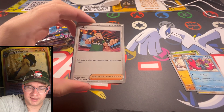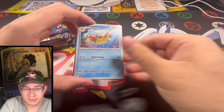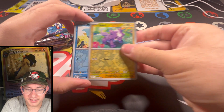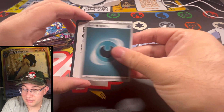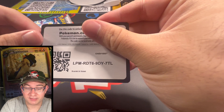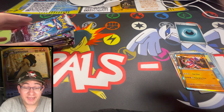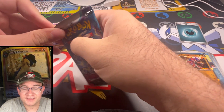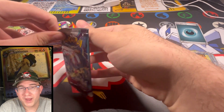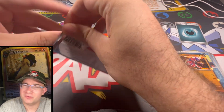I'm going to move the light down a little bit to help out. Let's see if we can get some hits out of here. Nothing — that's okay. These packs aren't what's important. What's important right now is that we get hits in the Silver Tempest packs, because I've been hunting that Lugia since the set's been out and I've opened way too many packs. Way too many packs.